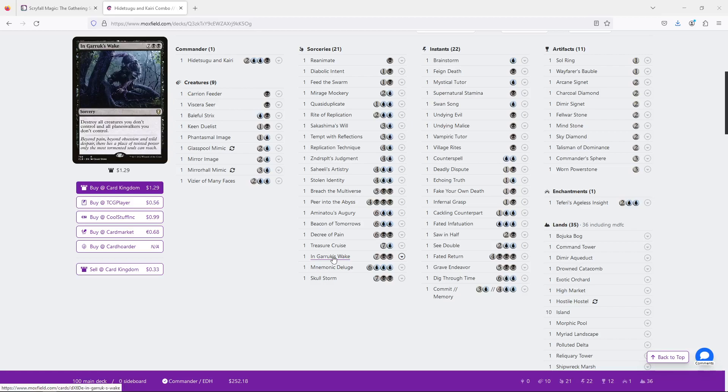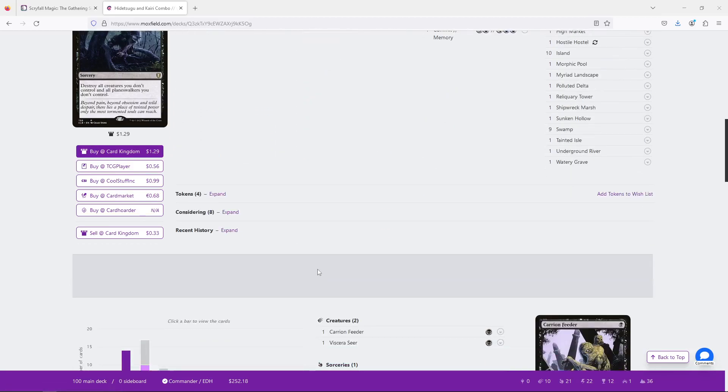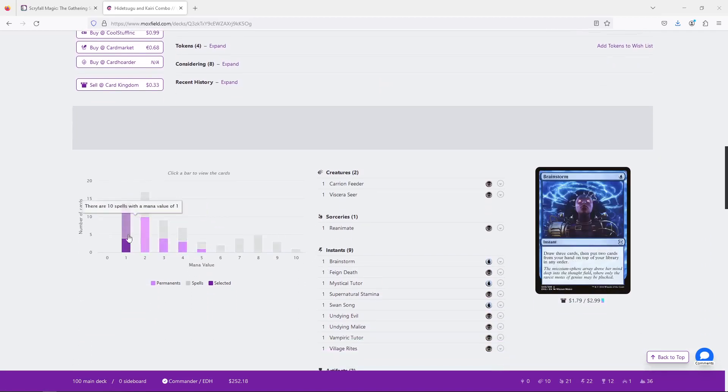Because they fundamentally kind of make different decks. What's interesting about Hidetsugu is that it is a deck that has several different ways to do the thing it wants to do, but those ways don't really neatly fit together. I'm going to come back to that in a second. First, we're going to take a look at the curve. You may have guessed this from what we've been talking about, but the curve is tough.